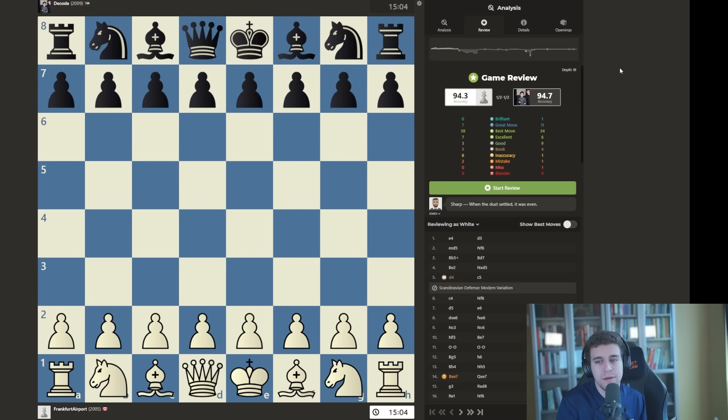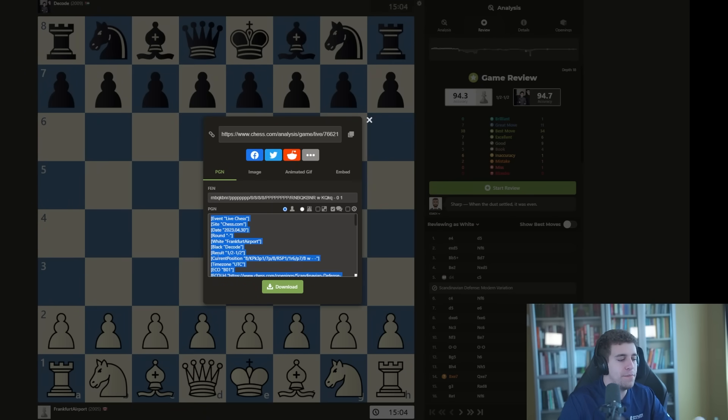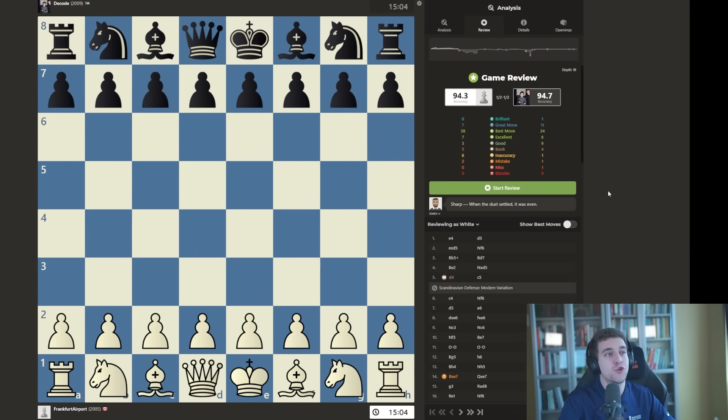If a 1600 or even a 2000 plays like a 2600 for the entirety of the game, if it's not some sort of opening theory or forced draw, that is suspicious by definition — which doesn't mean the person is necessarily cheating, it's just statistically unlikely. Hopefully people can understand that phrase is not very controversial. If the accuracy is like 95%, you have to take the game and consider it very seriously. The other thing that struck me was how quickly my opponent was playing — almost instantly.